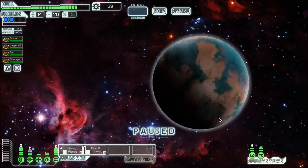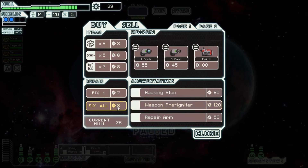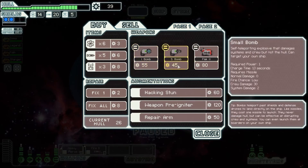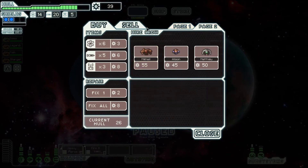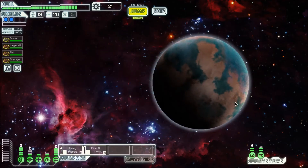Getting boarded twice really cut into our scrap. An ion bomb — that's cool. Pre-weapon igniter. Crew would be neat. I like this ion bomb — I don't see any fire weapons, but ion bombs are cool. Hacking stuns are pretty good — I love this, it's great. Repair arm — if only we weren't so terribly poor. Remember all those other runs where it was just like, here, have all of this stuff for free? Those were great.